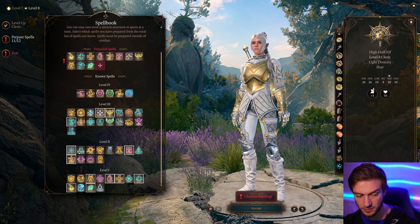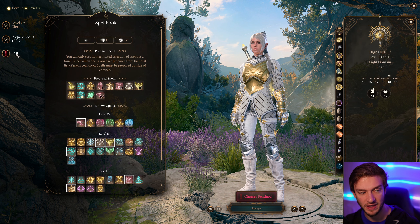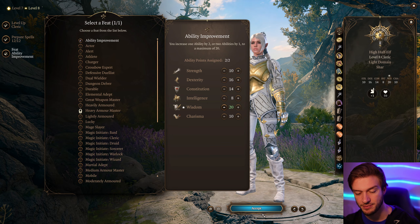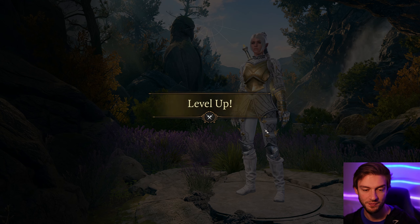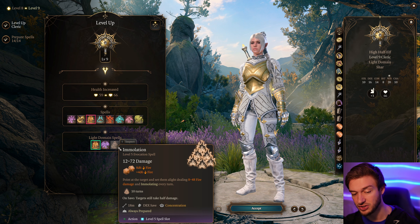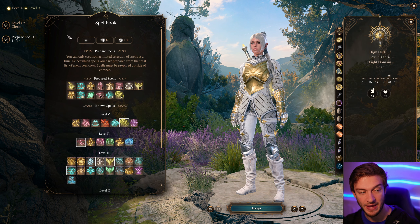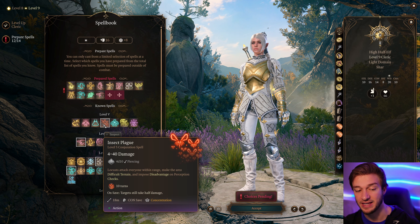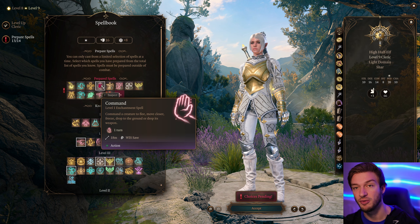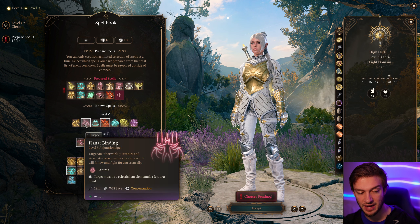Banishment can remove targets though it requires concentration and is not my favorite. Death Ward is also nice — the next time damage would reduce a creature to zero health points they remain conscious with one health point. Also, Inflict Wounds is a really nice spell dealing a good amount of necrotic damage that scales well as you level up. At level eight we get Potent Spellcasting — add your Wisdom modifier to damage dealt with Cleric cantrips. For the feat you can take Alert or take the ability score improvement to bring Wisdom up to 20.